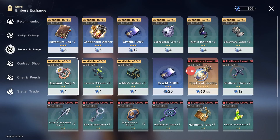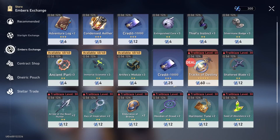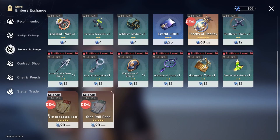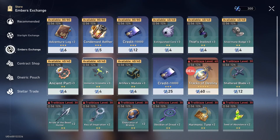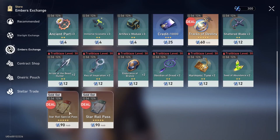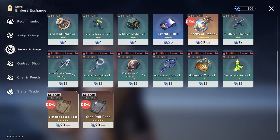Everything else in the shop is kind of a trap — nothing is really worth it except the pulls. The Tracks of Destiny are not available until level 40 anyway, and everything else can be obtained by playing the game or spending Trailblaze Power. These pulls are definitely the best thing you can get out of the store. Make sure you grab them before the store resets — as of recording, there are three and a half days left.